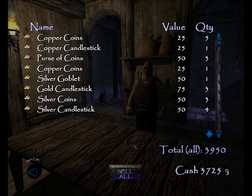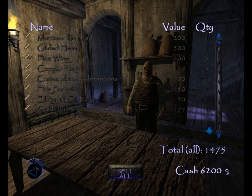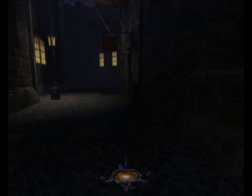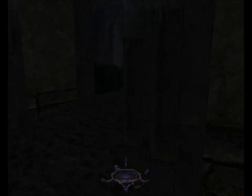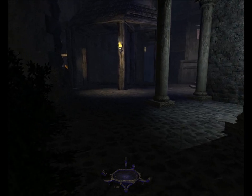Now we're gonna head to Stone Market, just for the sake of looting. We could head right to the Pagan Sanctuary — the entrance to the next mission is here in South Quarter — but I like to get all the loot every day. So we'll go to Stone Market first. Looks like nobody's around, that makes things easy.